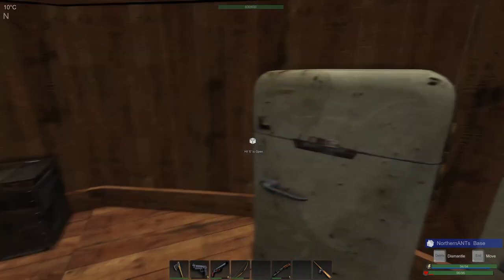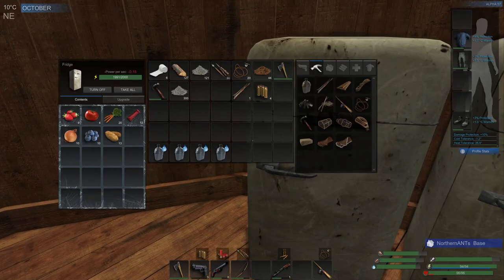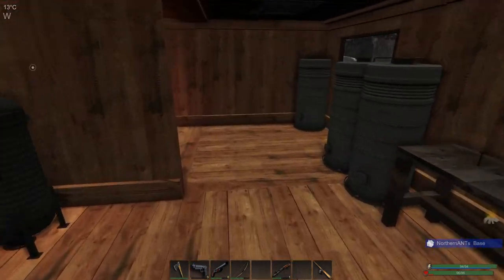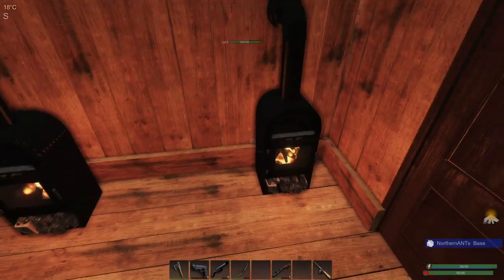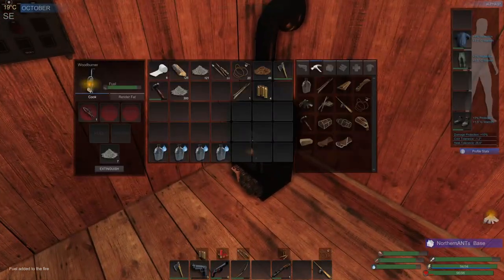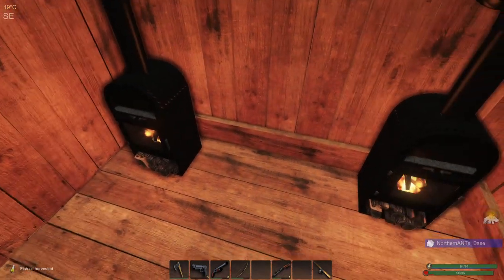We're pretty full on our food. We've got a refrigerator. We could use some more vegetables, but that's a little bit more difficult to find. We burnt the fish — but we can still extract the oil, so that's good. Even though we burnt the fish, we can still use the oil.